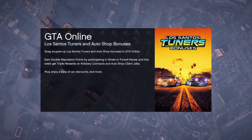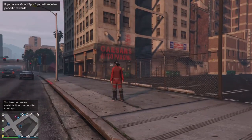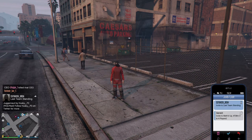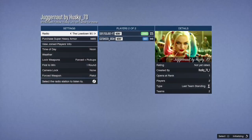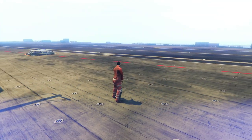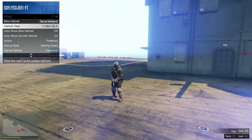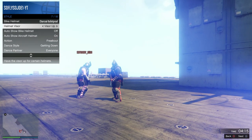Once you're back online, have you or your friend start that same juggernaut job again. Do not change any settings — just start up the job with your friend. Once loaded in, do the same thing as last time: open the interaction menu, go to Style, go to Helmet Visor, and hold right on the D-pad for about 20 seconds. Once done, quit from the phone.